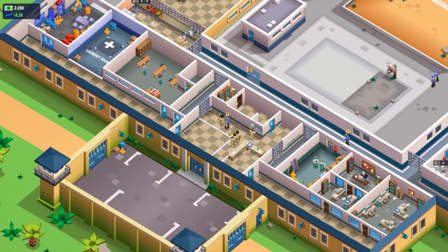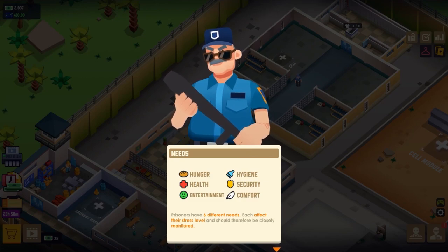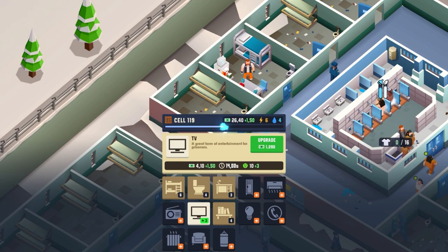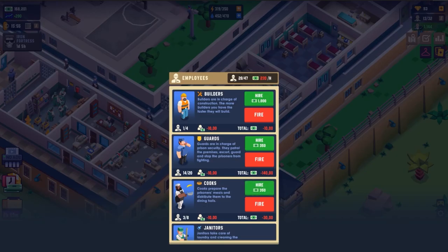You have to rehabilitate the prisoners to succeed, and this means surprisingly keeping your prisoners happy. To do that you'll need to upgrade your facilities — like upgrading the inmate cells, opening new sectors, building a new basketball court, opening up a gym, and many more upgrades. You also need to manage your staff accordingly.